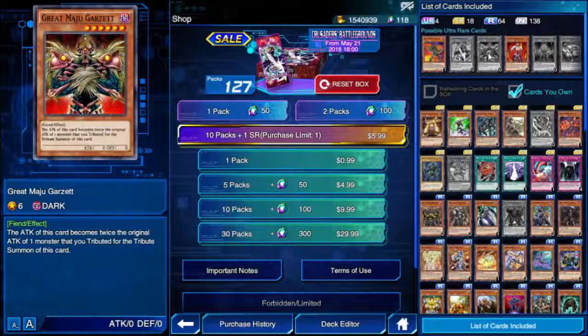Great Maju Garzett — the attack of this card becomes twice the original attack power of one monster you tributed for its tribute summon. I get the feeling this guy can be very useful in farming decks — specifically ones using the Union Attack and Gravekeeper's Vassal combo. If you use the Paradox Brothers skill and start with Gate Guardian, you tribute Gate Guardian for Great Maju Garzett, and it's going to have 7500 attack or something crazy.